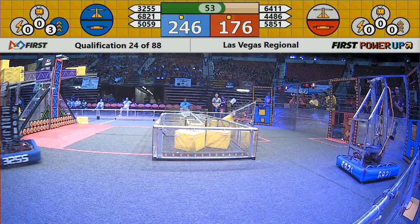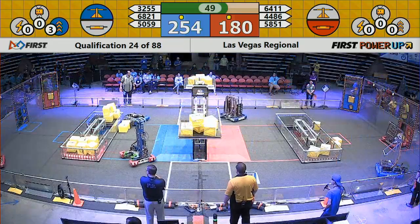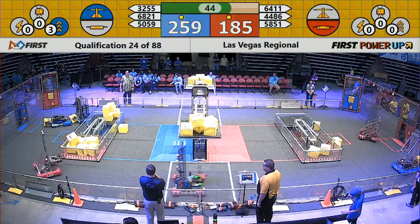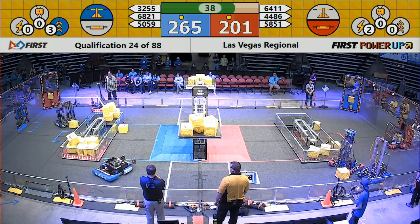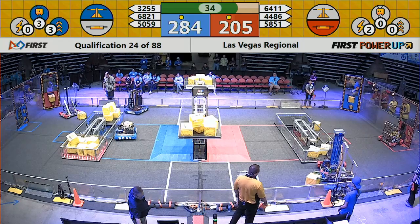Blue alliance switch — looks like that's now the place to be. Red alliance neutralizing the blue alliance's switch. The grave diggers racing into position; they're over on the other side of the portal. Looks like they've depleted one of the portals.